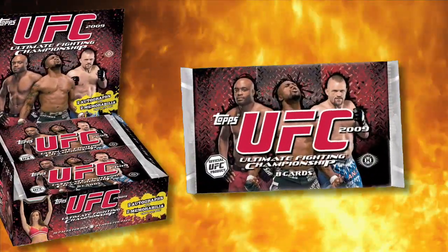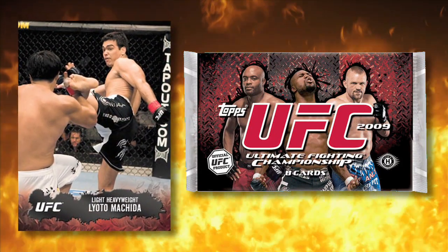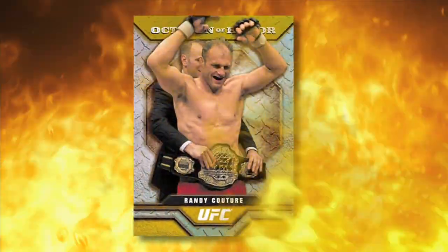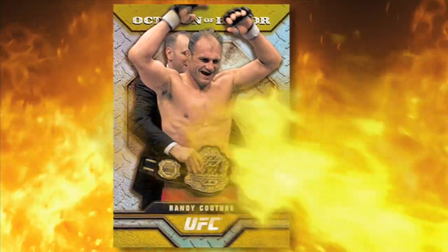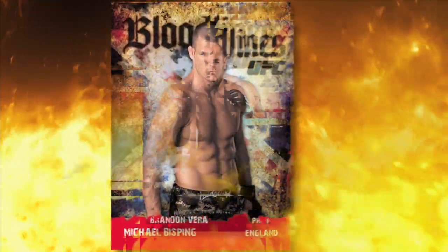Each Topps UFC Round 2 box features two autographs, two relics, 16 parallels, and 16 inserts. Each pack comes with eight cards, including all-time greats and today's best fighters. Octagon of Honor features UFC legends. Bloodlines spotlight the national heritage of 25 fighters, including autographs.